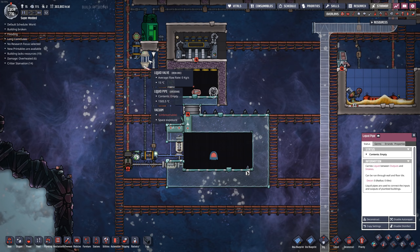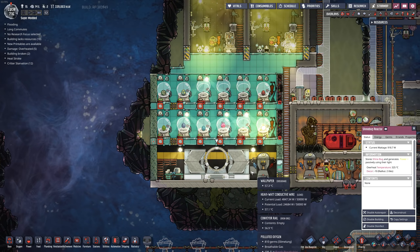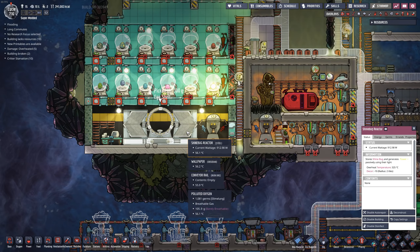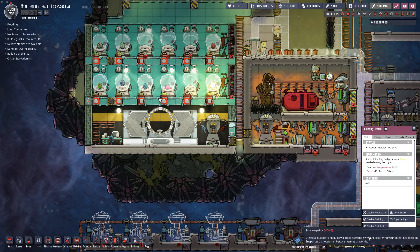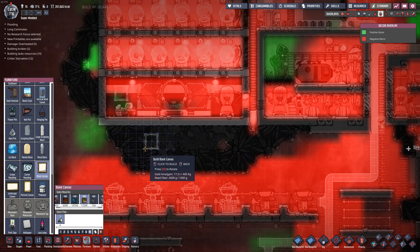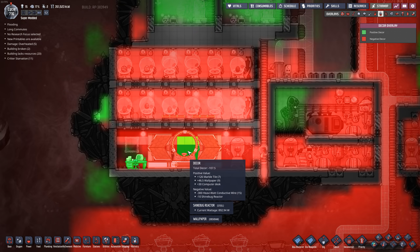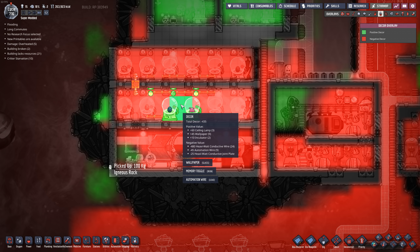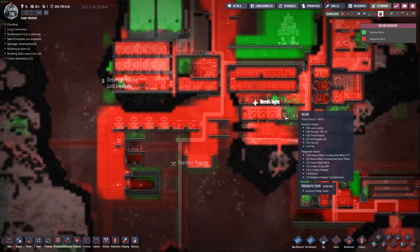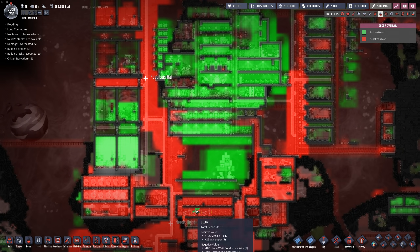Now let's turn this on to 1,000. How's our shinebug reactor doing? Pretty good — we're up to 912 watts. We can go up to 1.25 kilowatts, so we've got a little ways to go. That thing is putting out a fair amount of power now. You know what this room really needs? A picture frame. The décor in this area is kind of abysmal — minus 435. Actually if you take a look at the décor of my entire base, it's either super good or horrifically bad.